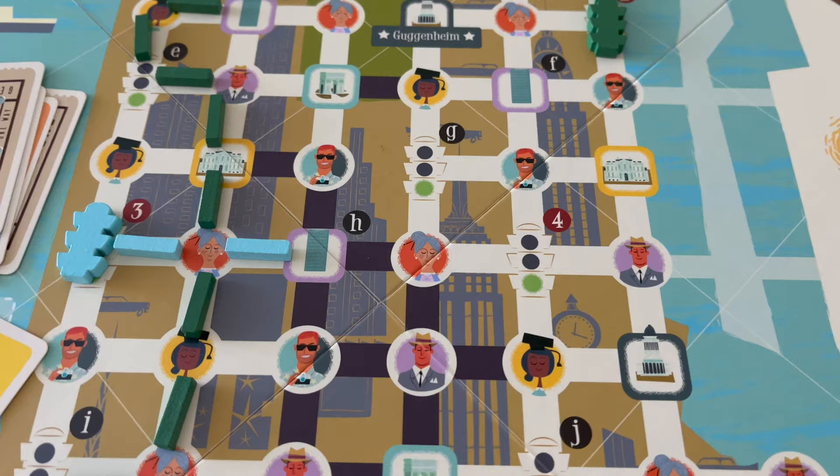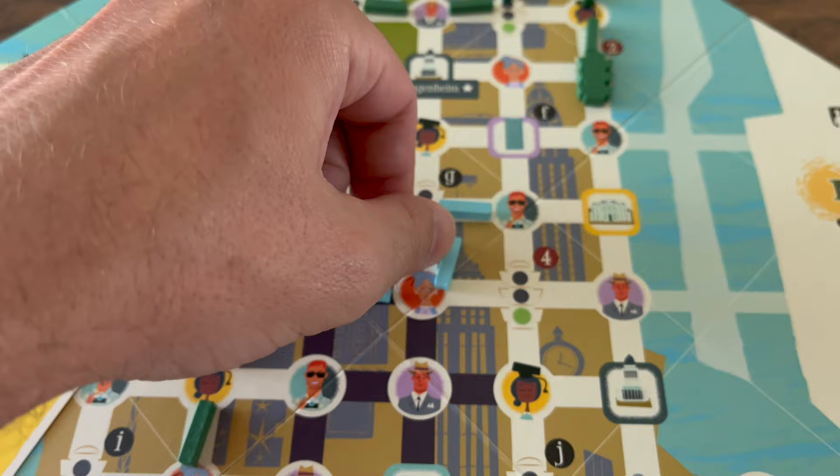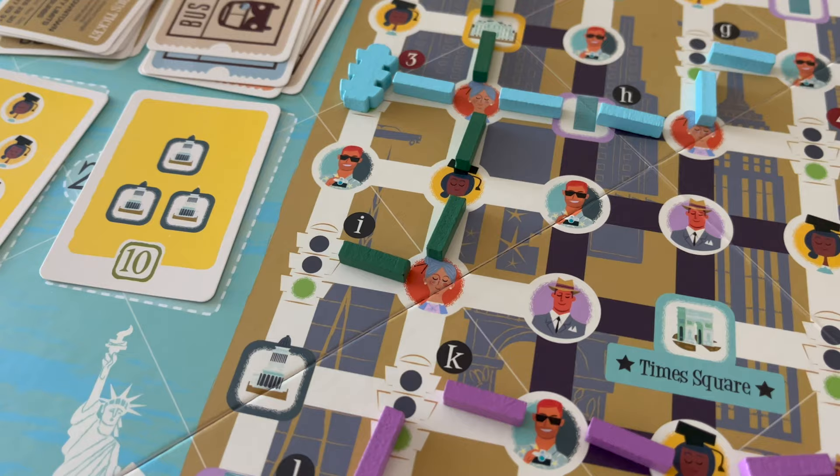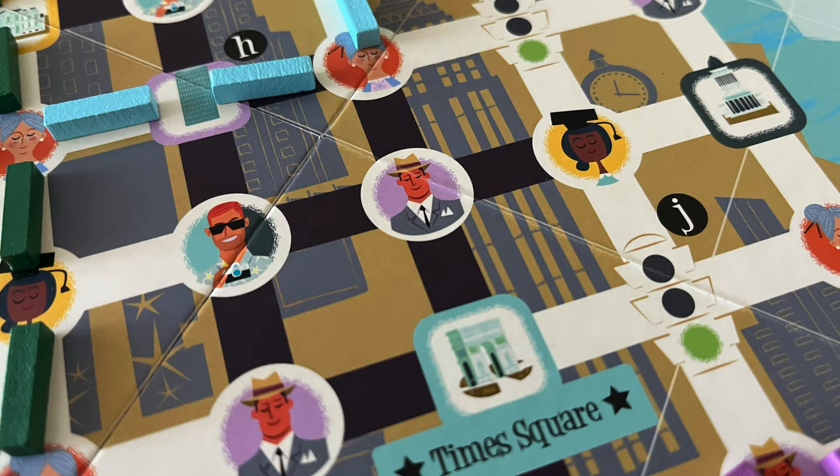Next, green lights. If your route ends at a green light, you place an additional marker in any direction, and wherever that marker ends triggers its action. Green lights don't add anything beyond letting you move around the board quicker by placing an extra marker — they essentially use one action and give you one back.